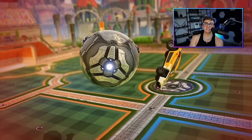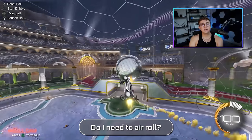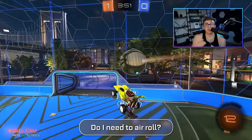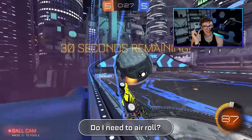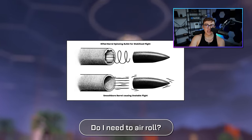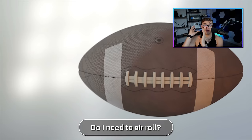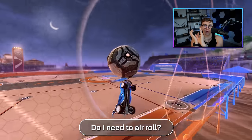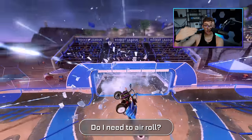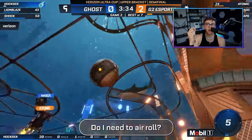Now let's cover a few last common mistakes and frequently asked questions. Number one: do I need to air roll on my air dribbles? No — air rolling is completely optional, but it can help with creating misdirection for your opponent and confusing them, and it should help you control the ball better. The reason is because of a term called gyroscopic stability. Basically, if your car is spinning in Rocket League — just like an American football spinning in the air — it's going to be slightly more precise and resistant to direction change than if it was flying without any spin. So air rolling should slightly reduce the amount of knockback your car experiences when you contact the ball.